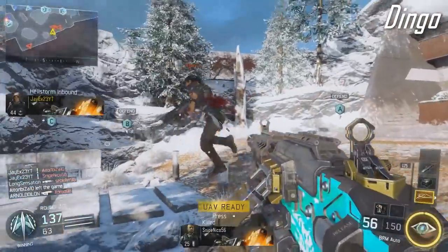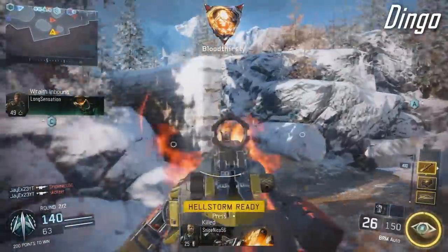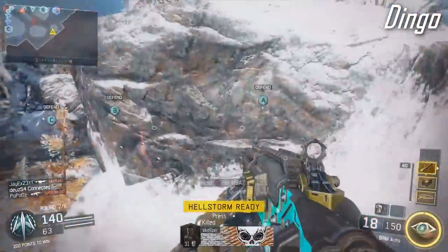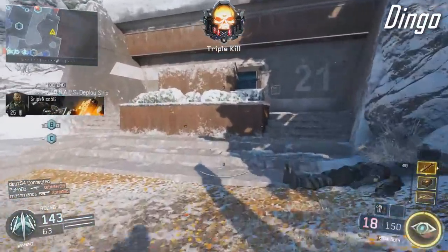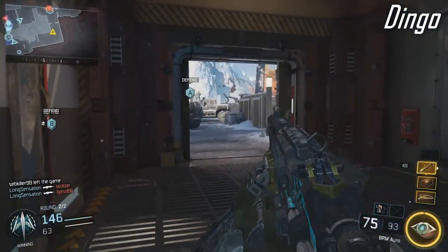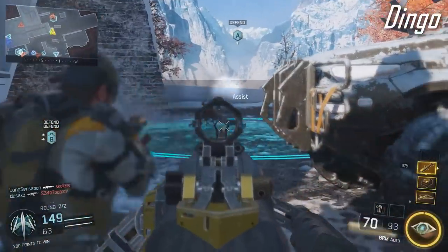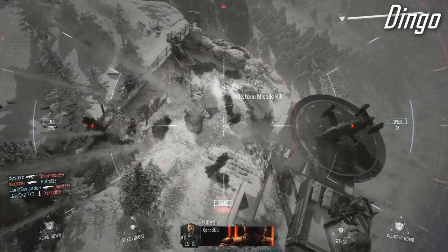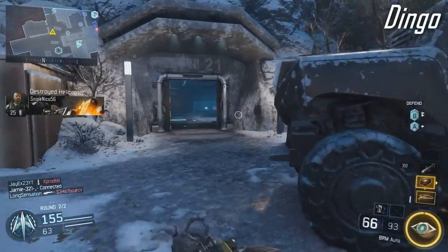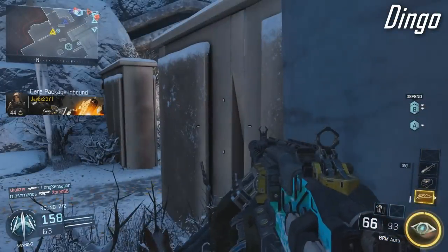At number 8, the Dingo light machine gun — the only LMG in this top 10, as the BRM didn't make it. I didn't get much of a chance to use the Dingo, but I used the BRM a lot and loved it. This is a higher fire rate LMG, and it's very rare for an LMG to rank this high in a top 10. I think once the full game is out and people experiment more, this might rank even higher.